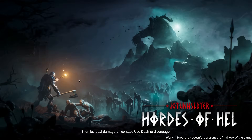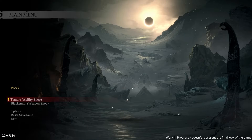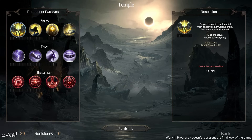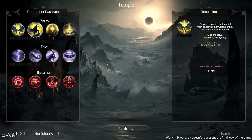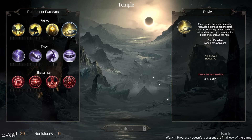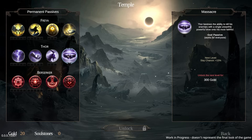There are new upgrades available in the temple! We have 20 gold — for five gold we can get attack speed, collection range, damage reduction. Revive costs 300 — that's a lot. The slay chance: the orb is the ability to kill enemies with a single powerful blow.